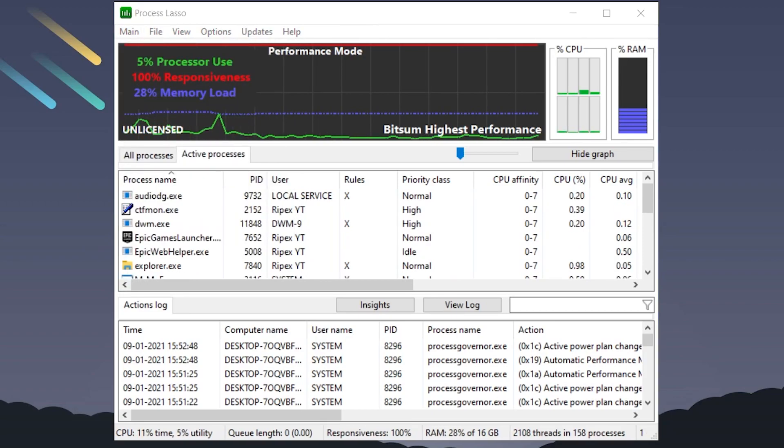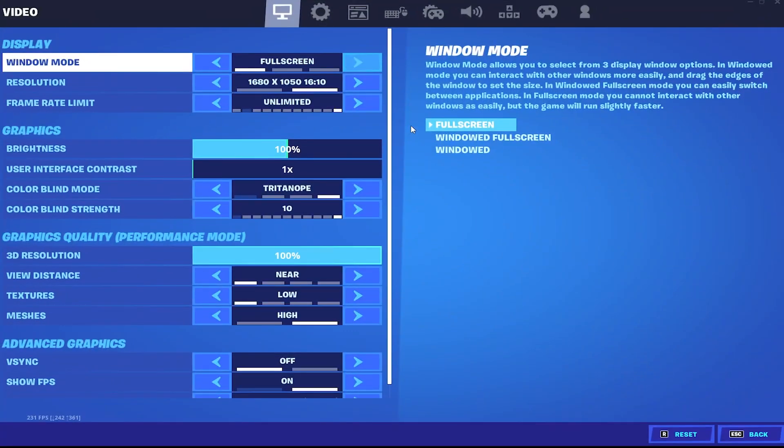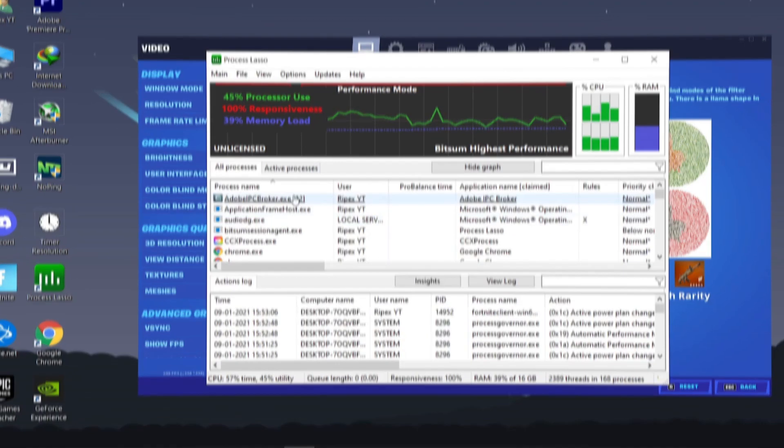After doing those settings, now just simply run your Fortnite in the background. Double-click your Fortnite icon and launch it on your PC. Once Fortnite is launched, go into the settings and set the display to Windowed Full Screen or Windowed, and set it to the minimum resolution. Click Apply, then open Process Lasso — make sure Fortnite is still running in the background.